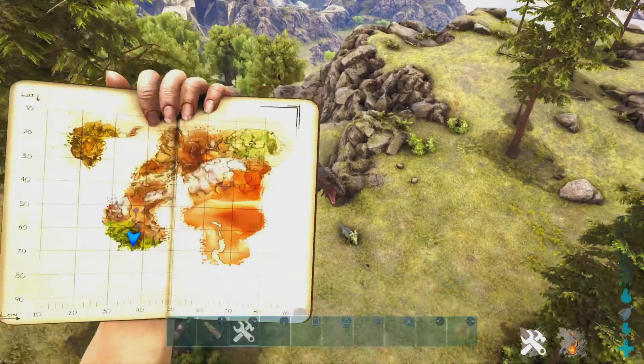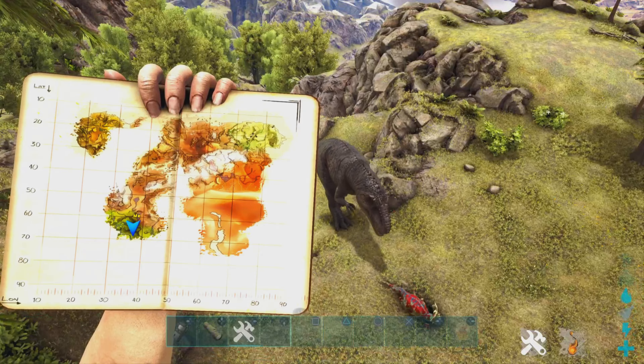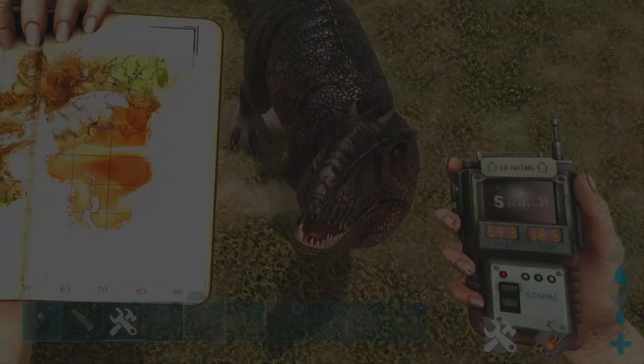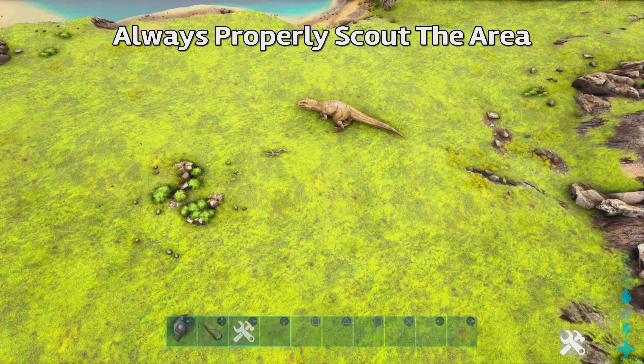Let's take a quick look on the map. The GPS coordinates are roughly at 64, 38. This is another amazing giga spawn.